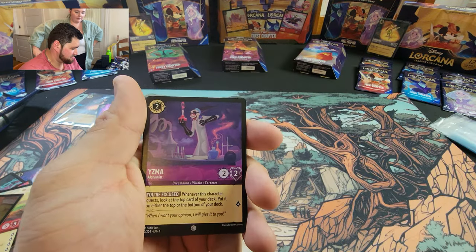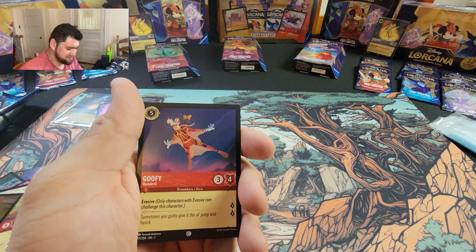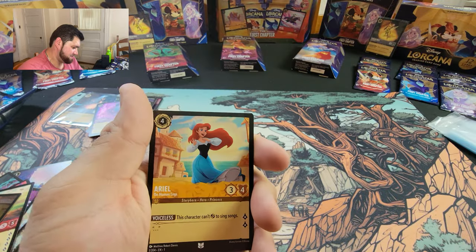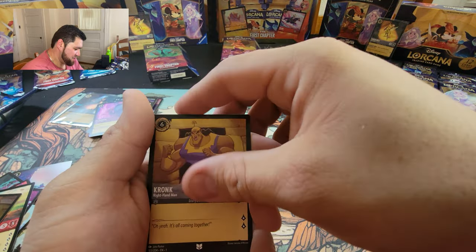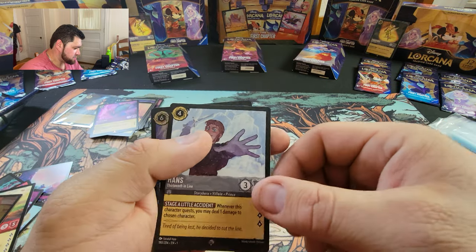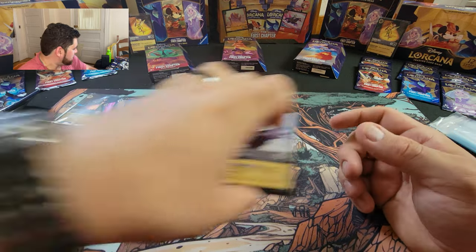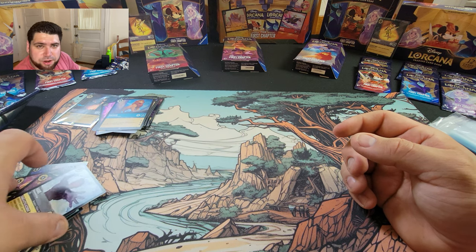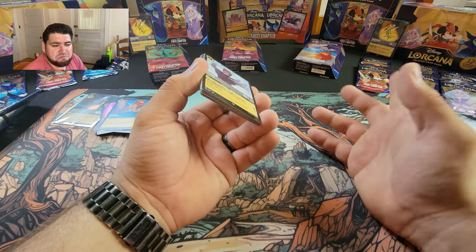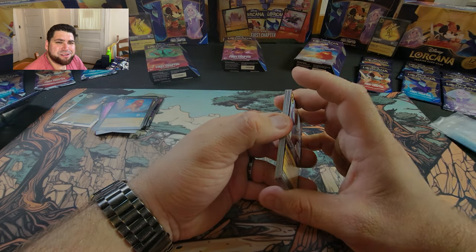Stitch, Yzma, Sudden Chill, Donald Duck, Goofy, Aladdin, Coconut Basket, Barrel, Kronk, Lilo. Hans is our super rare, and we have Simba as our rare — very nice! That's the first booster box of many pack openings we're going to be doing here. Tune in next time for a product review, booster box opening, or maybe we'll start some structure decks — we haven't decided yet, but you'll find out sooner than we do.